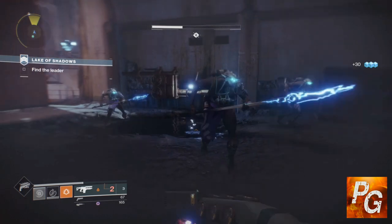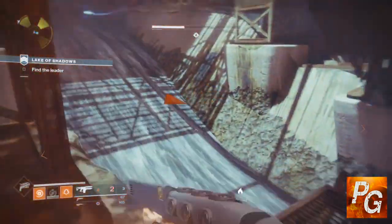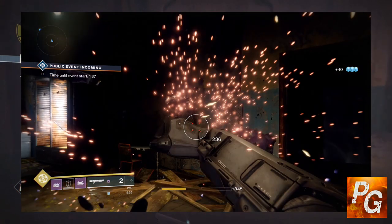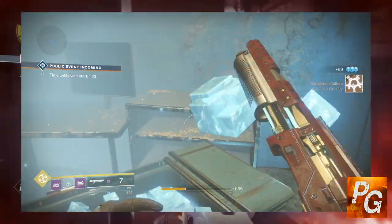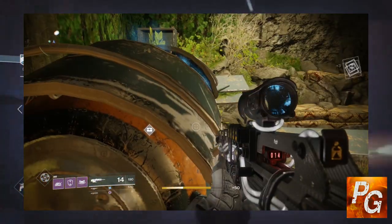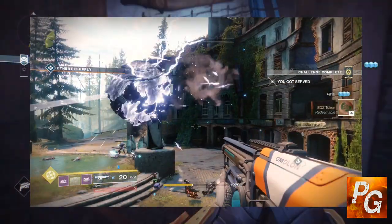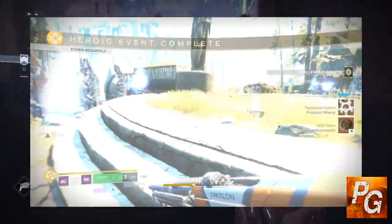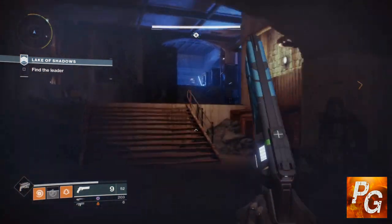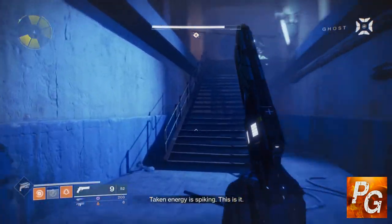For the green ones, it tells you to go and do public events to get them. However, I can tell you without a shadow of a doubt that this is not the only way to obtain these materials. The absolute easiest way is random chests — you can find them in high-value target chests, which seems to be the most consistent method. I found myself getting one every two or three high-value target chests I open on any destination. You can also get them from random patrol chests, and of course at the end of a public event. I've also heard people say they've gotten them from lost sectors — I tested this and did not get one, but that might be another avenue as well.